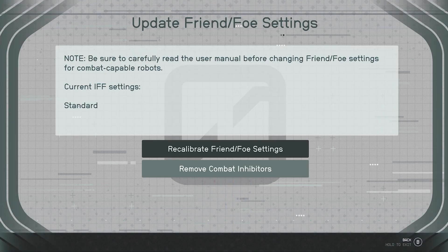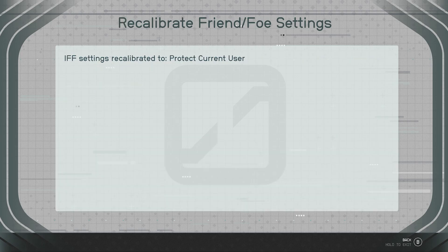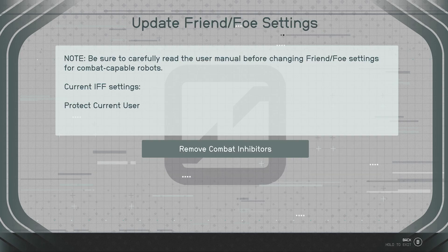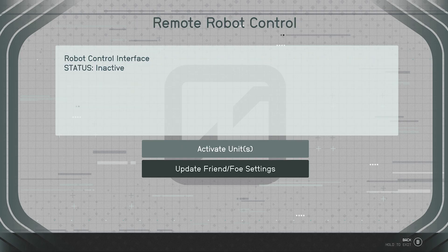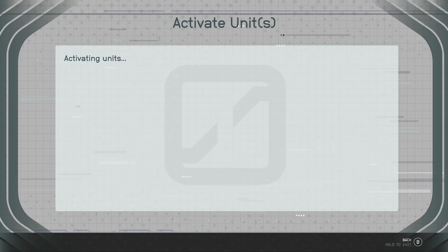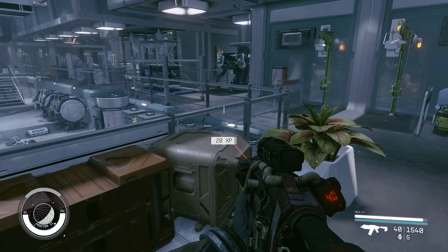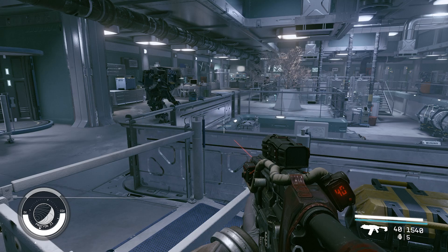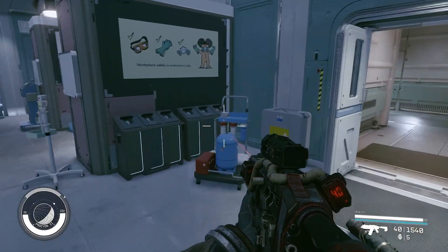Update friends and pose lists — calibrate. Yeah, we don't really want to take the combat inhibitors off. We already did that. Let's activate them all at the computer we were looking for. That should also help in this room a bit. Hey, robots — wow, there's at least three of them in here.